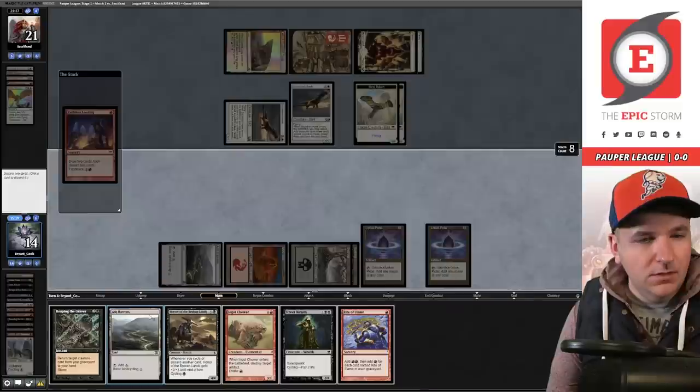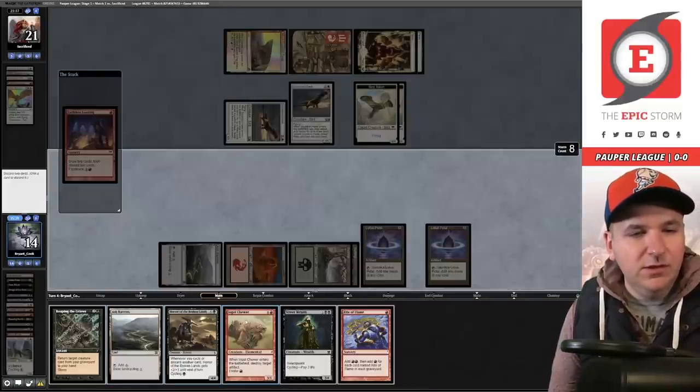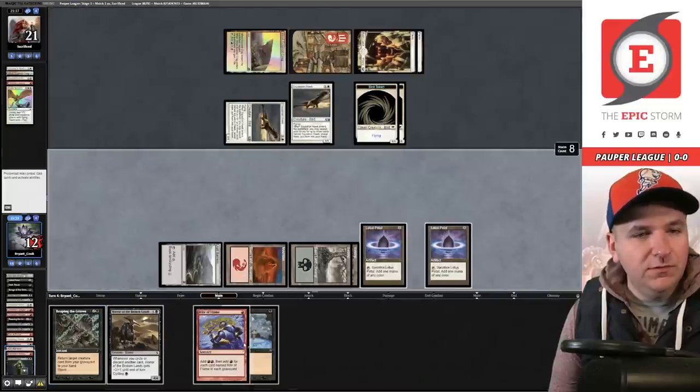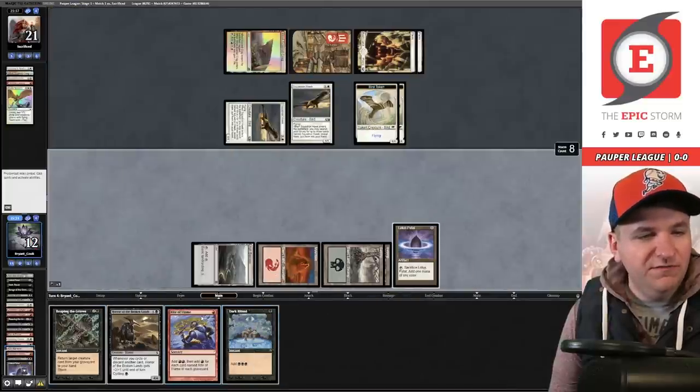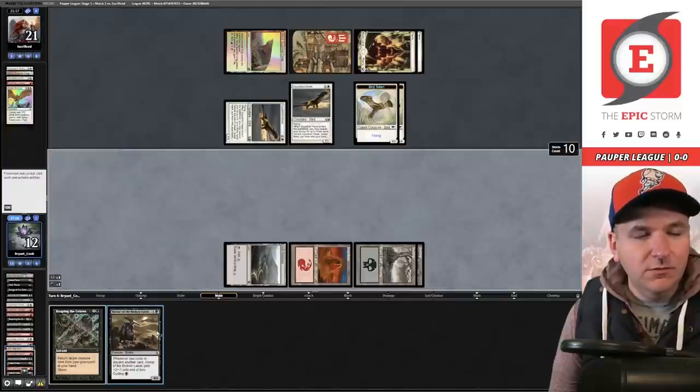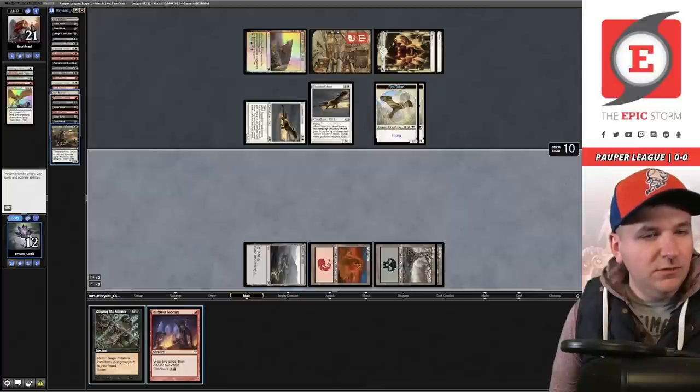Battle Screech — they've just got nothing. Cycle Vantasaur, cycle Street Wraith. I could ritual into Reaping the Graves here — it would only be for three, so I think we should just untap and draw. I'll cycle the Horror before making a decision. Play a Lotus Petal, sitting on this Faithless Looting. Dark Ritual, play Songs, Reaping the Graves for five. These are the spots where if you draw into a Rite of Flame, you cannot cast it with Reaping the Graves on the stack, which can be awkward.